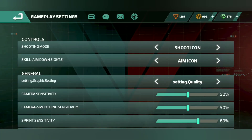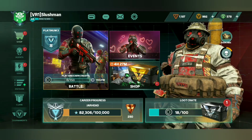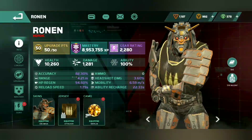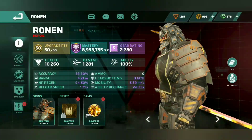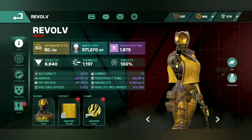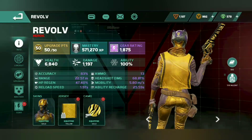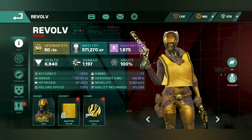Alright, so this is quality — that's what I chose. Now we're going to look at the agents. Ronan looks a little bit better on quality. Revolve looks definitely more crispy on quality — you can see the purple steam even more. Quality is definitely better than default.